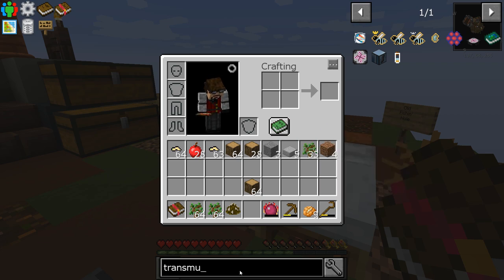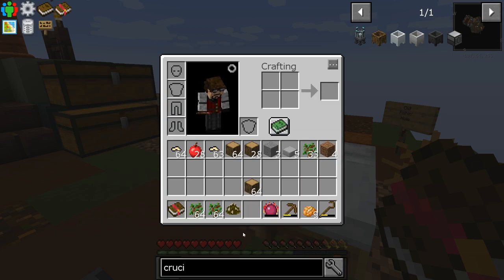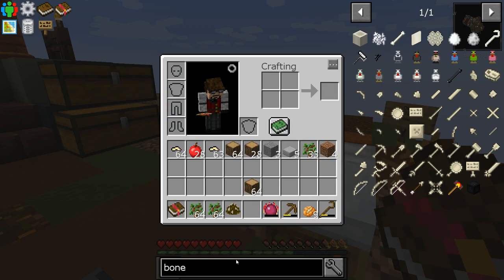To get lava we need the crucible. The crucible is unfired and takes clay. Fortunately we have a clay chicken, but this is porcelain clay which takes bone meal, so I think we're going to have to get bone meal. Let's figure out how to do that.